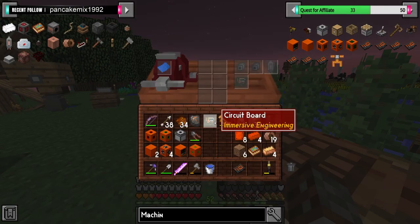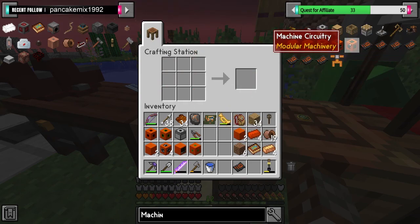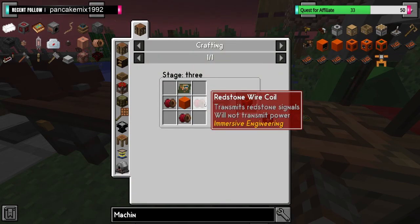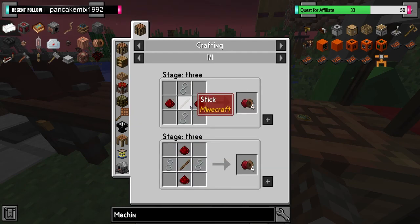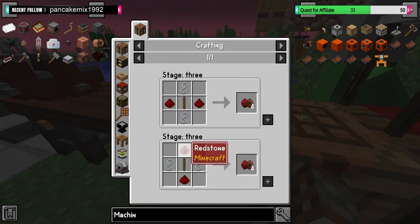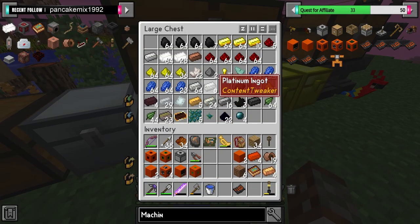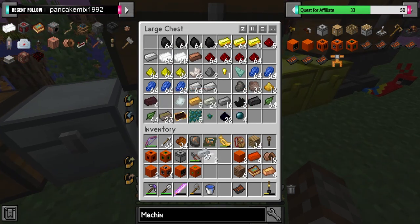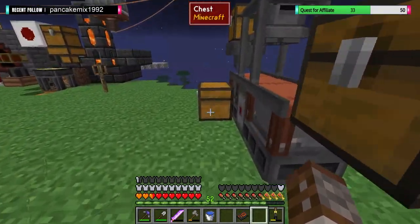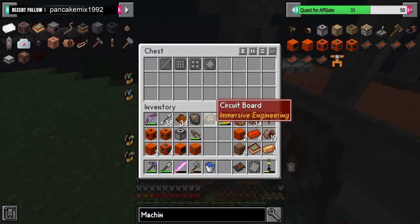Next we need the machine casing — we do need to make one machine casing. It actually gives us two, which is good. Then we need redstone wire coil — two aluminium wires, a stick and redstone. There's two different ways of doing it here that look identical, which is strange. But we do have aluminium. One, two of those, and we have the wire cast. There you go — two wires.